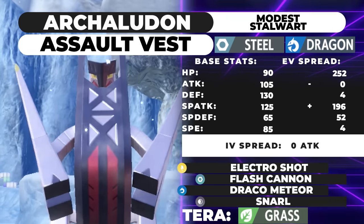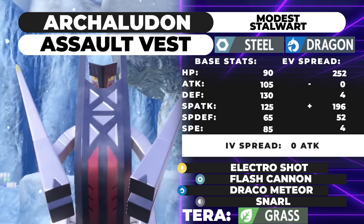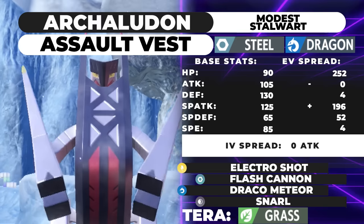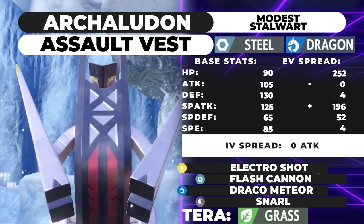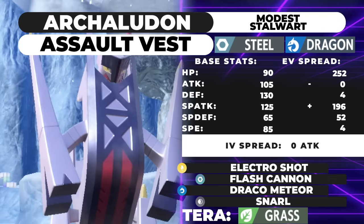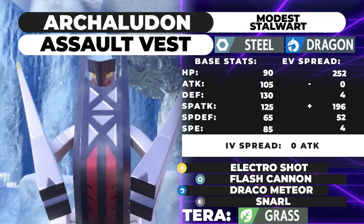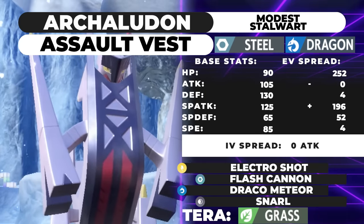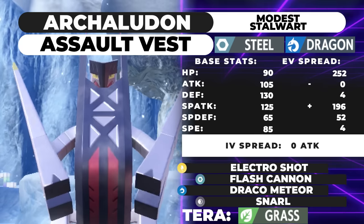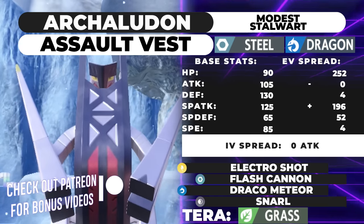You'd typically want to pair this guy with a Rain setter for Electro Shot to go in one turn, and maybe Rillaboom. Rillaboom lets you reliably get Electro Shot off while also giving you recovery and reducing damage from Earthquake. With 196 Special Attack, you're hitting the stat bump — getting a little bit of extra points without investing too much — and it will allow you to be a pretty threatening special attacker after using Electro Shot.